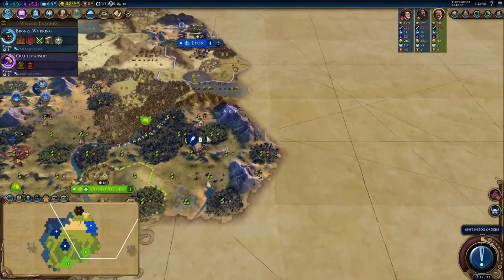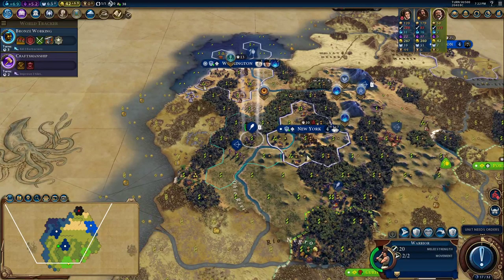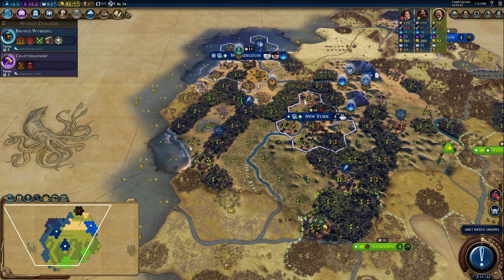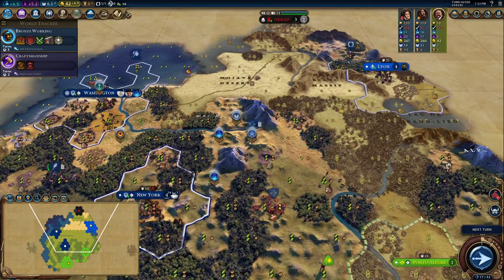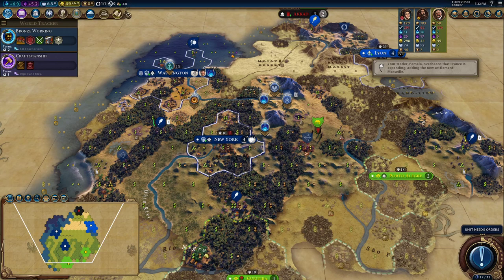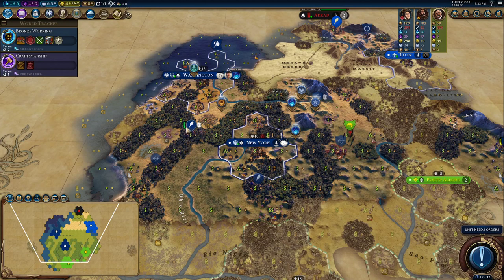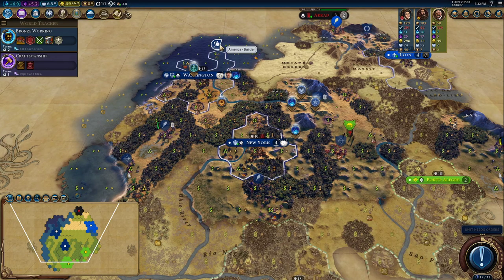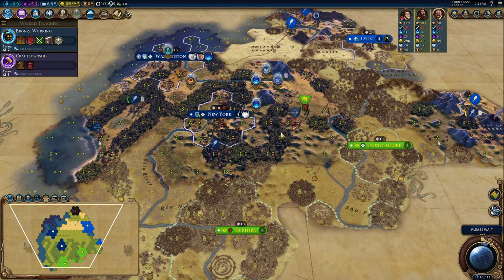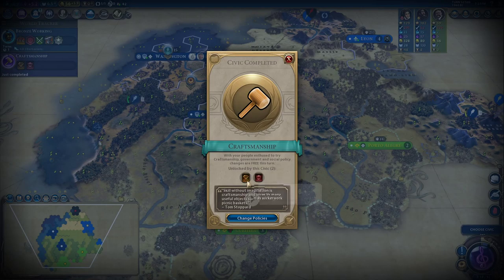We have France over here, it looks like, moving into our continent. I also promised Brazil that my troops were only passing by, so I don't want to leave military forces nearby for very long. There's the boost. And apparently our pledge was broken — well, we probably want to attack him anyway so it doesn't really matter.